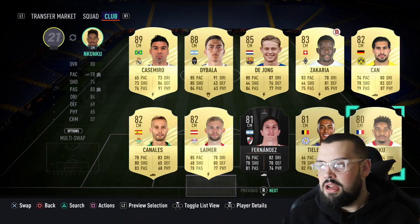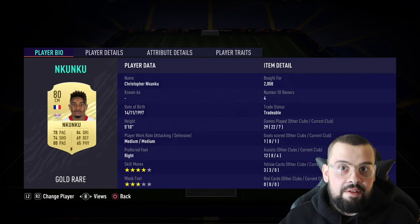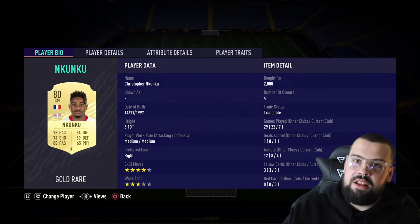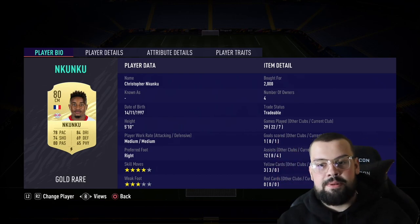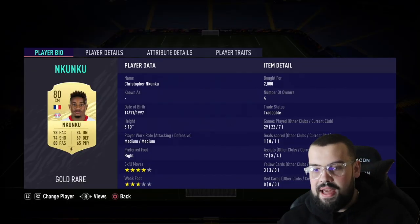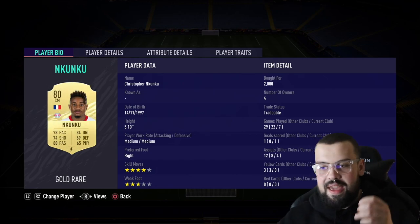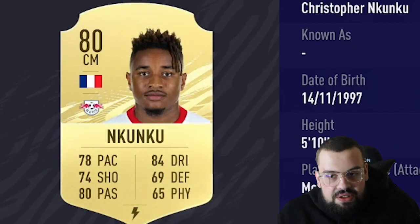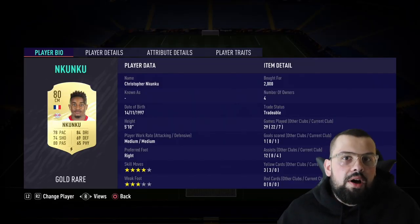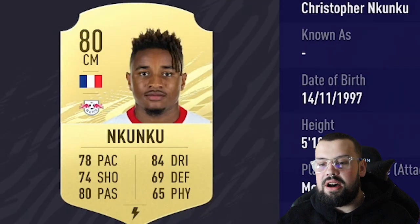In the left center mid position we have Nkuku. Being a right-footed player, he can play the ball to the right side — some nice passes. He's played seven games: four assists, one goal. Great player with four-star skill moves, but three-star weak foot lets him down a little. Overall 80-rated, you're paying 2,000 coins for him — 84 dribbling, decent stats. Not a pure defending player, but if he needs to he can defend. More of an attacking threat with the pass and pace.